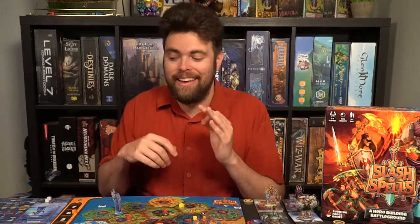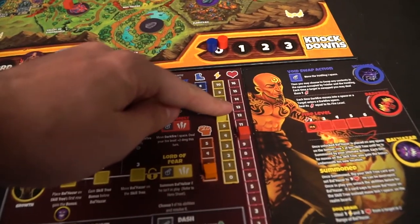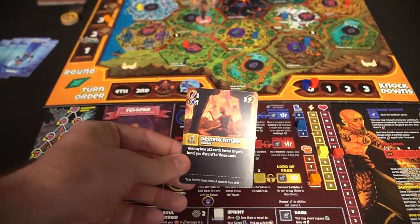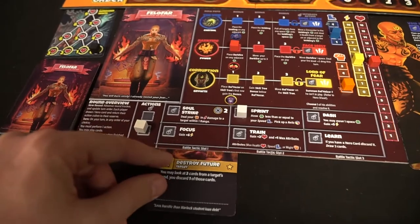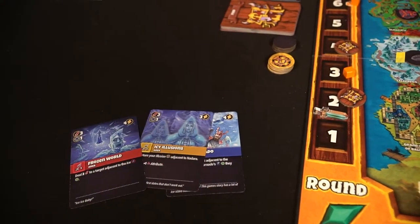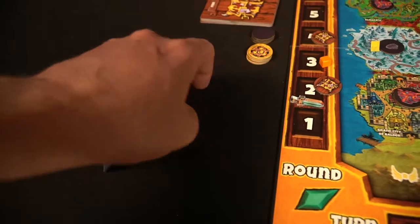After placing your cube, you can also play any number of cards, as long as you have them and can pay for them. To pay for them, the energy cost is shown in the top right-hand side; you'll utilize the energy on your player board and spend it to play the cards. When you play the card, you do whatever it says on the top left-hand side, along with what type of spell it is — either a target, which is a single target, or an area, which is the entire space you're targeting.